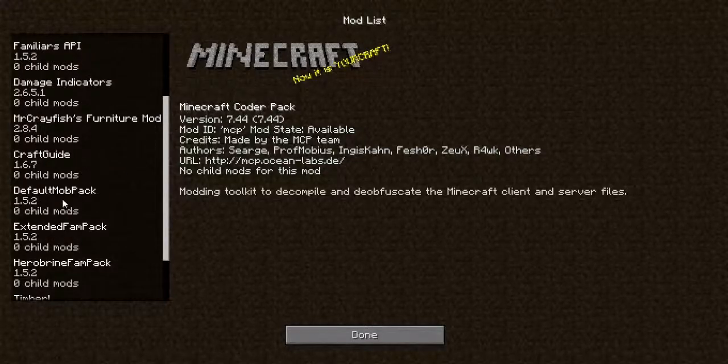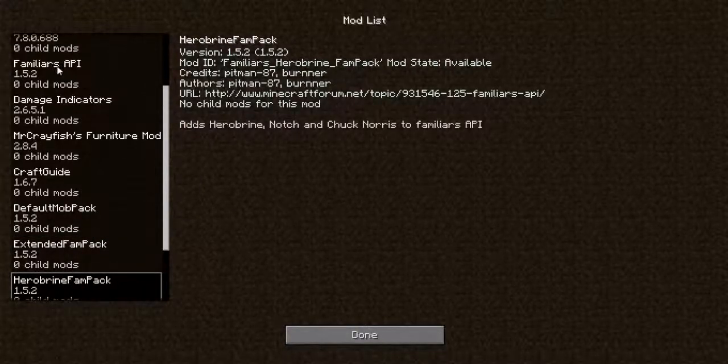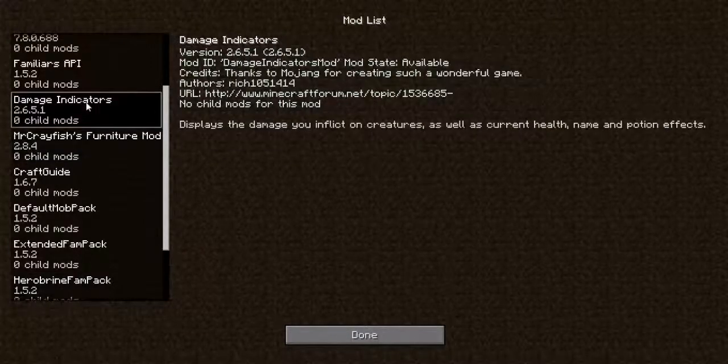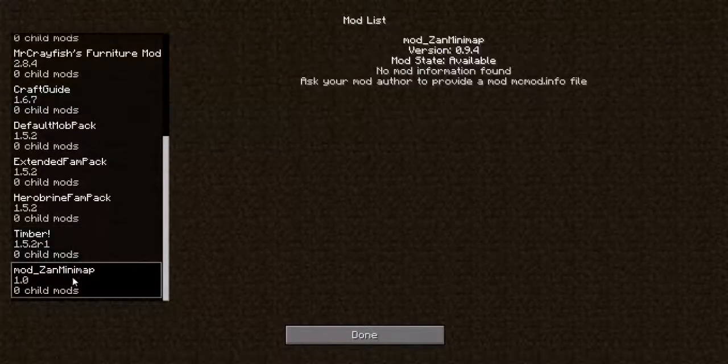Familiars API and their Default Extended and Herobrine Fan Pack. Fam Packs, and then Mr. Kraze Furniture Mod, Damage Indicators, Craft Guide, the Timber Mod, and Minecraft Sans Mini Map.